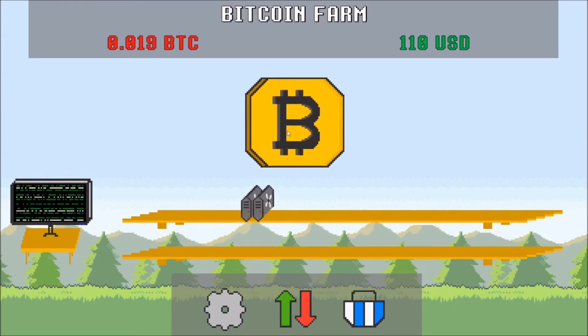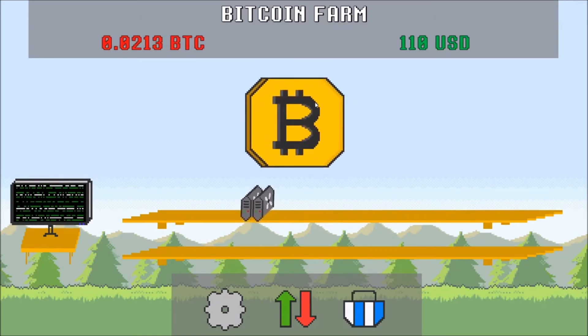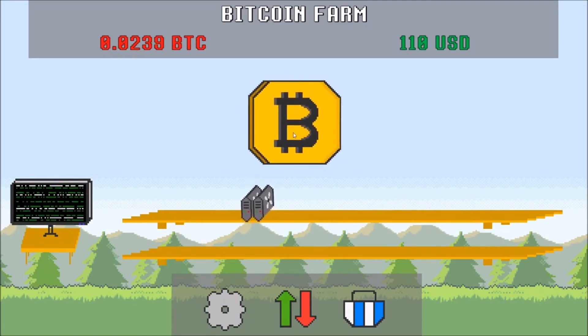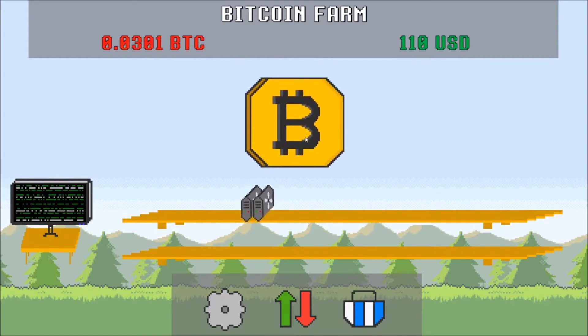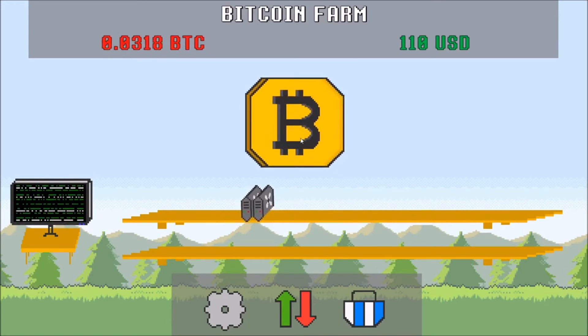I liked the other game better with the exchange rate. This one's kind of more simple and a little nicer with its interface, and being able to get the first miner quicker is good. But I did like the exchange rate changing at the top and deciding when you want to sell. It seems it's always going to be four thousand dollars for a bitcoin on this one — or maybe once I start getting tons of miners it goes up in value or something. Not too sure.